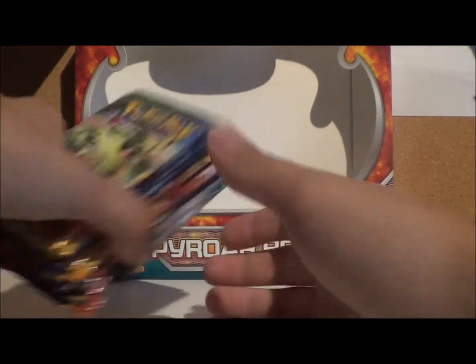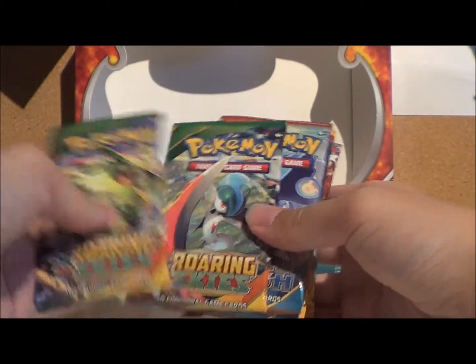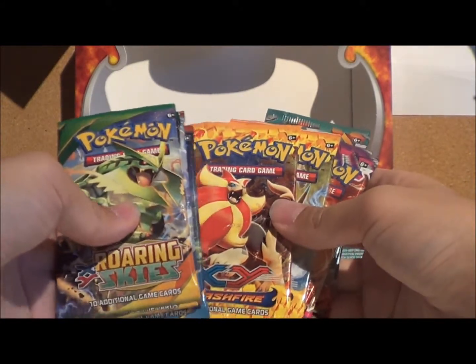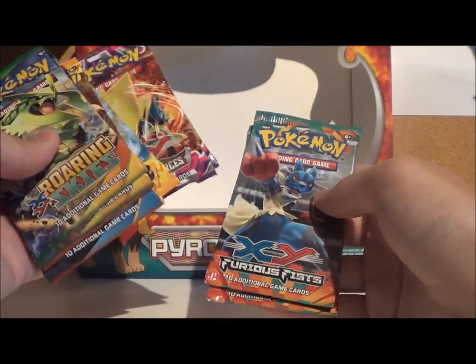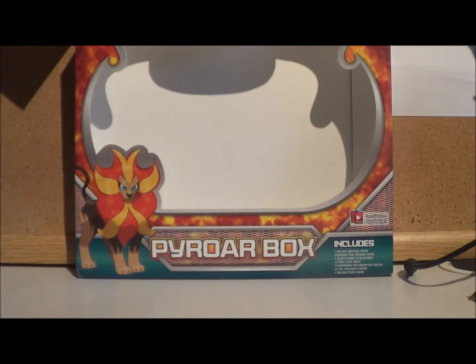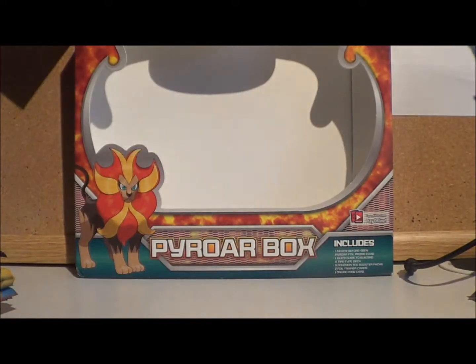We also have some additional booster packs — I bought some more just to pad the video out a little bit more. We've got two Roaring Skies, two Primal Clash, two Flash Fires (one featuring Pyroir), two Phantom Forces, and two Furious Fists. I think we're going to start with the Phantom Forces — we'll start with the one with Minetrick on the front. I love Minetrick. Let's open this one up.